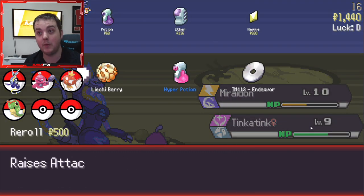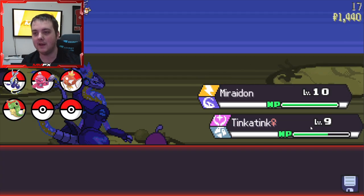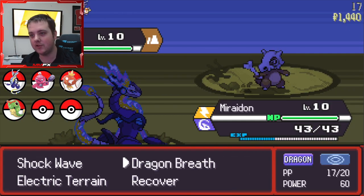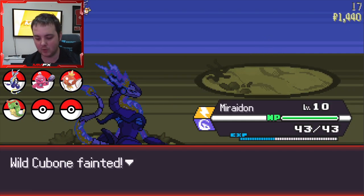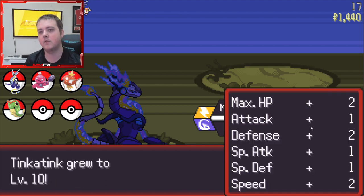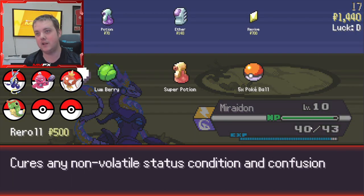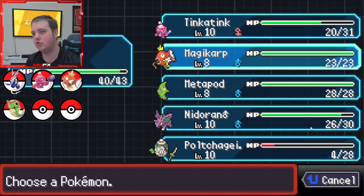We also just caught a Poltergeist which is a new one from Gen 9. It's kind of like the Galar Cofagrigus - I'll show you that in a second.